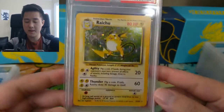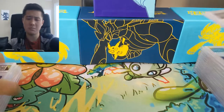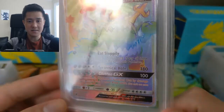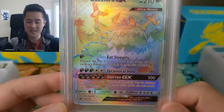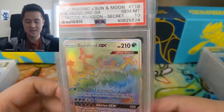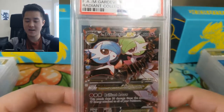Here's a Raichu from Base Set at PSA 8 — a very cool card and I'm happy to have it, but I'm probably not looking to complete a PSA 8 set. Then we have a PSA 10 Guzzlord — when I played the online game I liked the Guzzlord deck because the strategy was basically just load up on darkness energy and use the big attack repeatedly, kind of a cheesy but effective strategy. And we have a Mega Gardevoir EX from the Radiant Collection — always a big fan of Gardevoir.